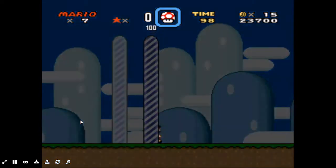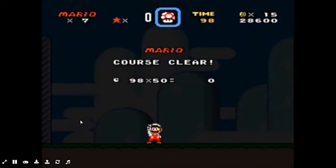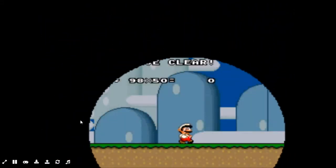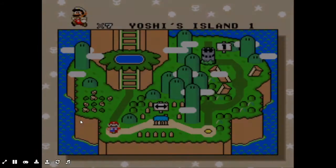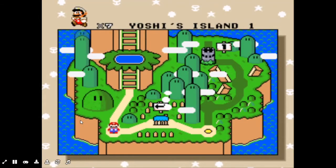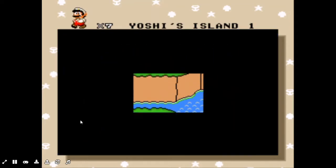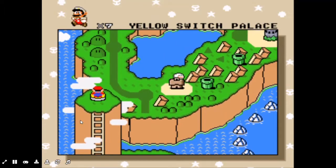Invincible! Oh wow, two seconds late. Yeah, there were 100 seconds. So let's go to the big yellow button. What's the name? Yellow switch palace — yeah, I forgot that. Enter is to look at the map.